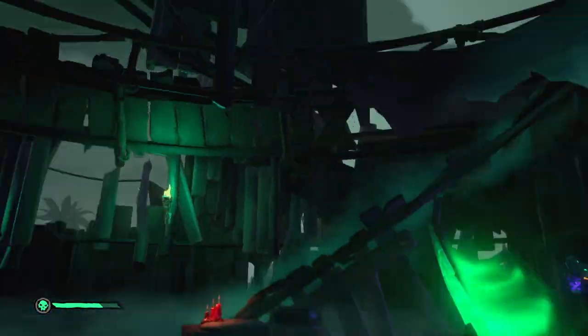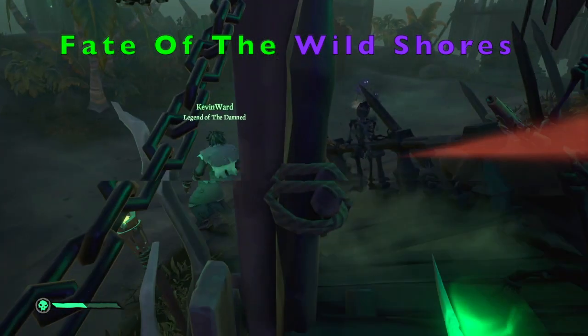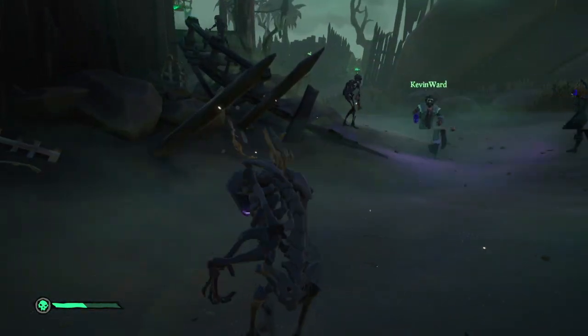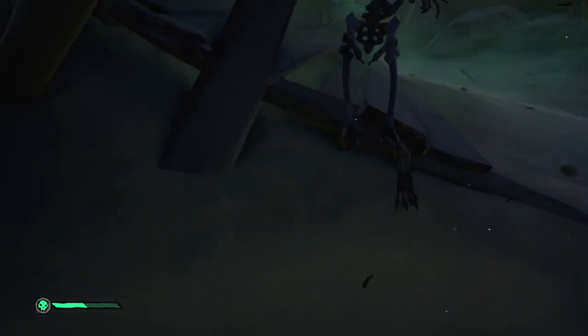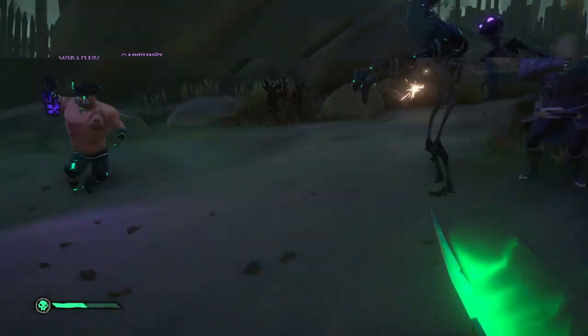First up we have the six Fate of the Wild Shores challenges. Firstly, 'A Light in Dark Places': for this one you need to simply kill 10 purple or green shadow skeletons. This can be easily completed by finishing the 'Search for Wild Plentiful Shadows of Fate' voyage from Lorena — more on that in a bit — or you can do this through a Fort of the Damned.